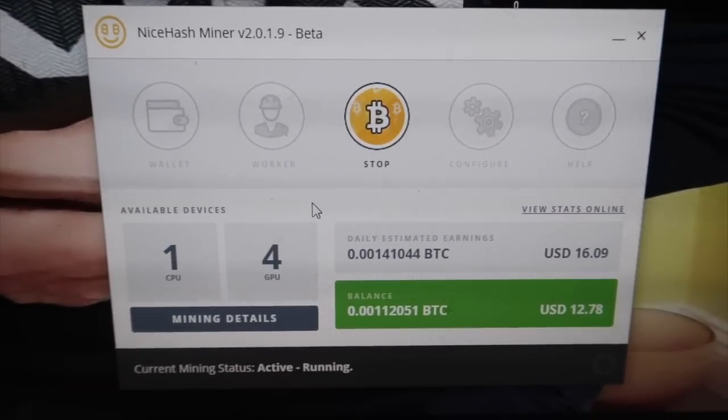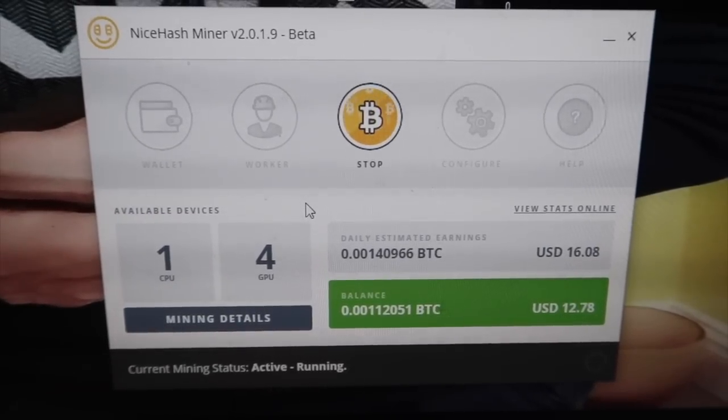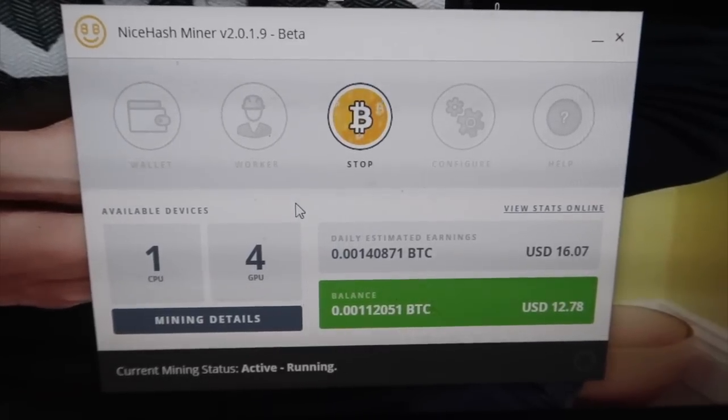So this is how much I'm earning with four GTX 1070 graphics cards: that is 0.0014 bitcoins per day, equal to $16 per day in US dollars.